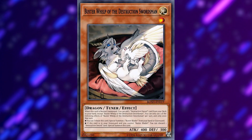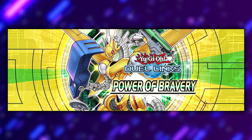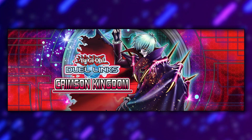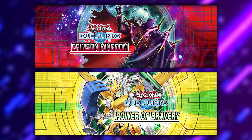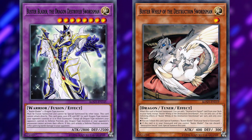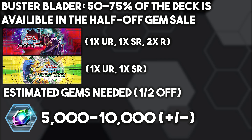The deck's biggest facilitator is Buster Whelp of the Destruction Swordsman, since it can add the archetypal fusion spell from the deck to the hand and can also search Buster Blader himself. Buster Whelp is an ultra rare in the Powers of Bravery minibox, and Destruction Swordsman Fusion is a super rare in it. BBDDS is an ultra rare in the Crimson Kingdom main box. Sword Master, who is used frequently, is a super rare in Crimson Kingdom. DNA Surgery is free to play. It's just two half-off boxes you'd have to go through, but two of the most important cards are both ultra rares. Three of each is optimal, but only one BBDDS is definitely viable — ideally, you'd want at least two copies of Buster Whelp. For the classic builds, we're looking at about 50 to 75% of the deck being obtainable in a half-off gem sale or free to play.